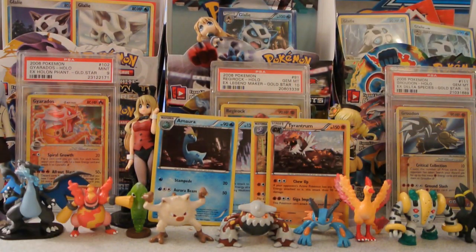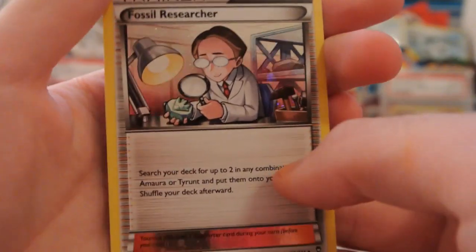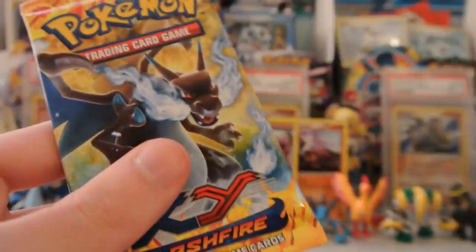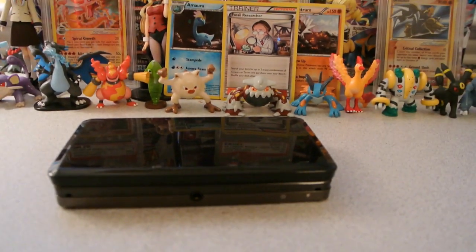And then finally, we get a Hollow Fossil Researcher, where not only this top part but also this bottom bar here are foiled out, so that's kind of nice. We'll put that in the middle. And then finally, we have our three packs — two Furious Fists and one Flashfire. So I guess we'll start with the Flashfire, go from oldest to newest. Now let's move this camera down and get into it, and hope for a good pull or two as always.